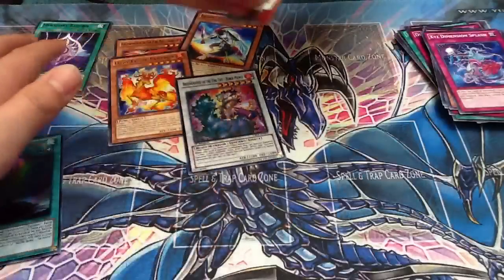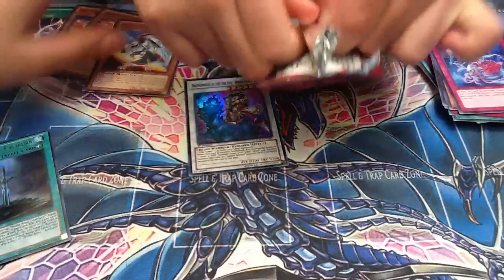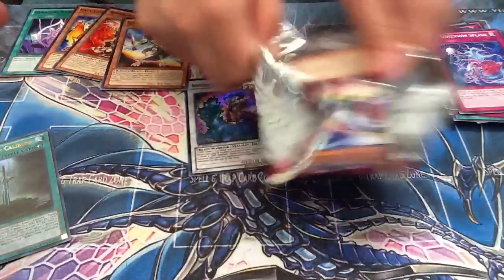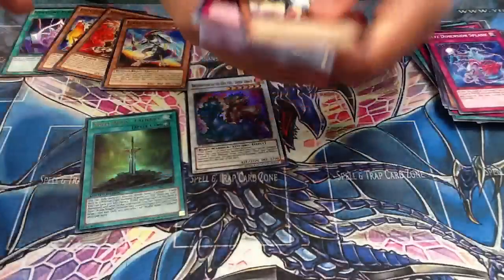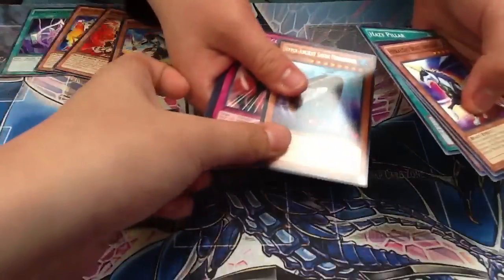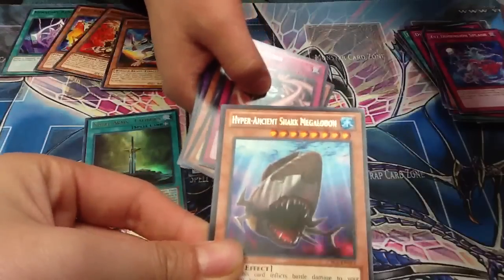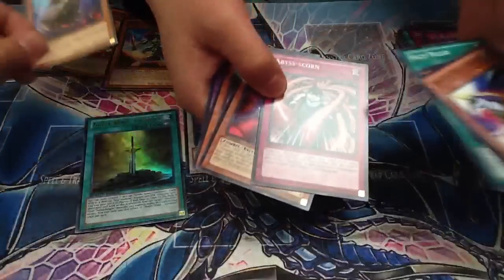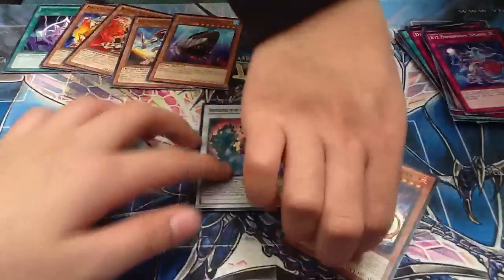These are all first edition - everything's for trade. Hyper Agent Shark Megalodon. Not too good on the packs, only one foil. Usually you pull two or three foils at sneak peek so I don't know.